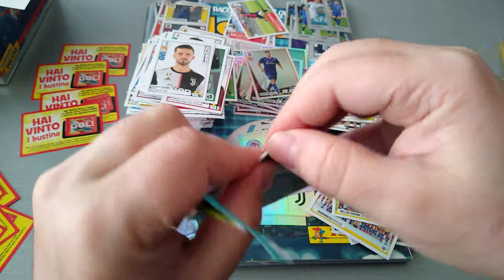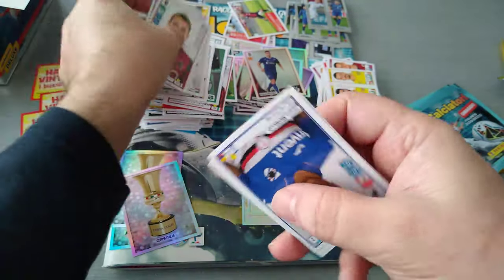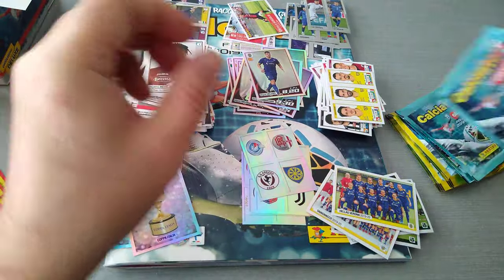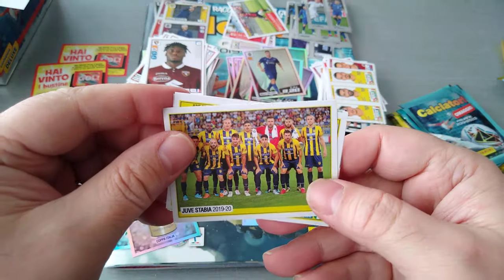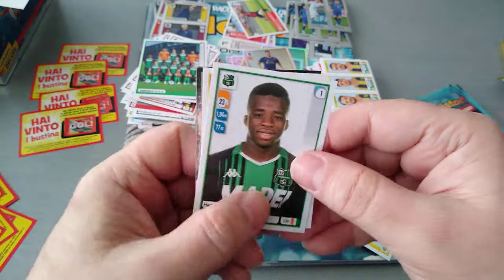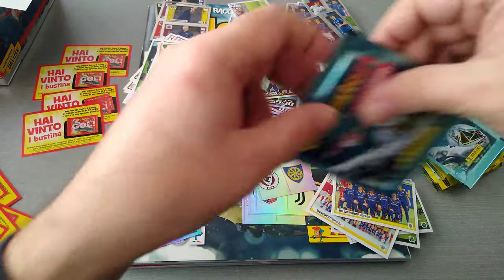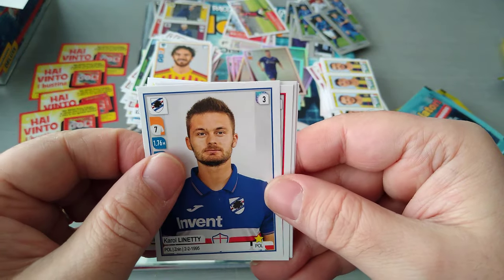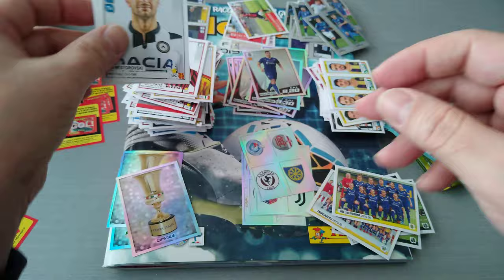Bologna, Torino, Udinese. Sampdoria Moreo, good player. Fazio again and Torino. Juve Stabia, second division team, second division players. Sassuolo half team, Sassuolo, Lecce, Barella and Zaniolo for Italy. Verona, Sampdoria, Piatek again for AC Milan. Parma, Sampdoria, Udinese. I'm opening all the blue ones. Here's the Juve bus — we got the second part of the Juve, look at that, looks like a zebra, lovely.